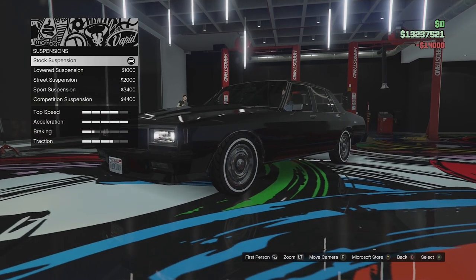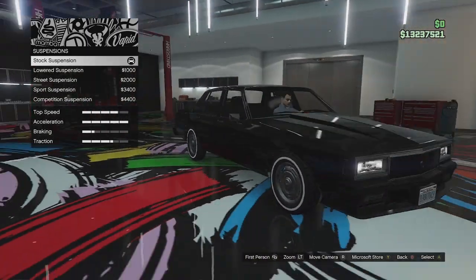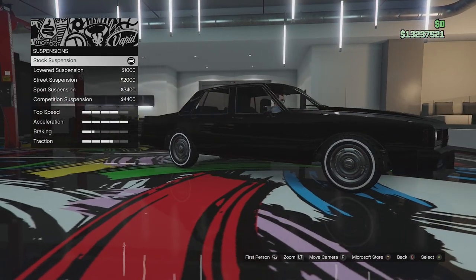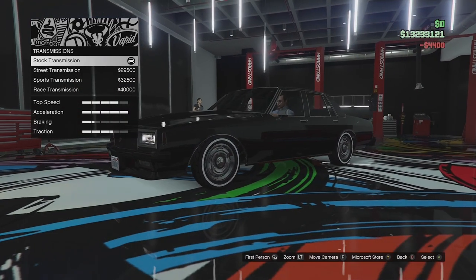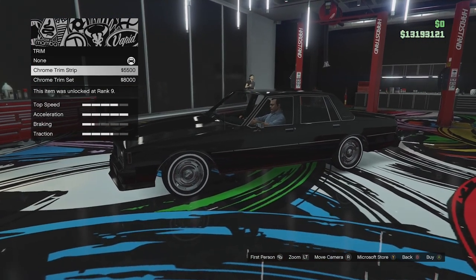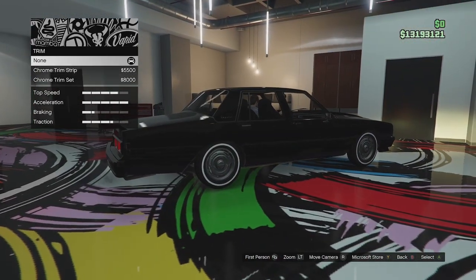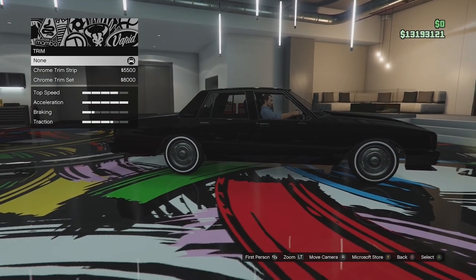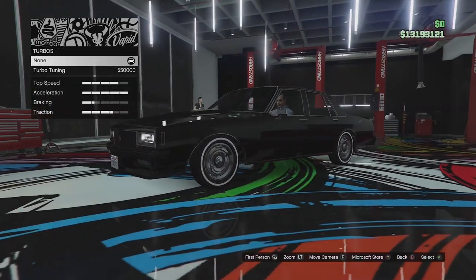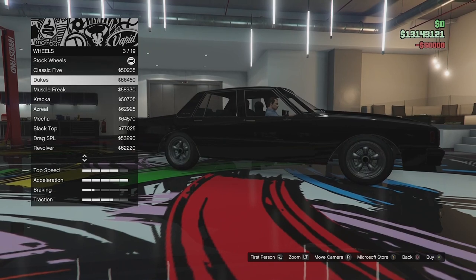We have got suspension options on this one, which we didn't have on the previous car we customised - the new Astro GZ. We can actually lower this thing quite a lot, which makes it look a lot better. We'll go for a full lowering. We'll also slap on transmission. Trim options - we can actually add some chrome strip set or go for full chrome. We've removed most of the chrome off the car already, so I'm going to leave it standard, but it's nice that you can add it back if you want to, especially if you're going for a lowrider build. We'll slap a turbo on it as well.